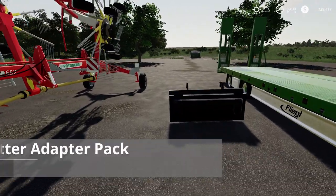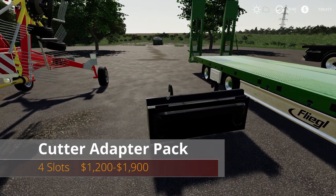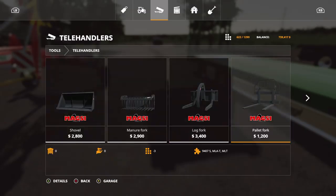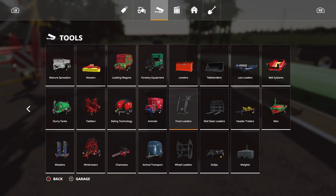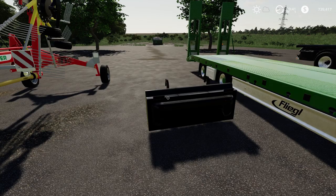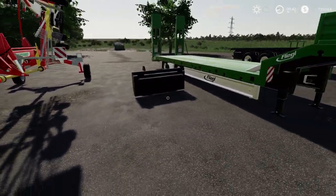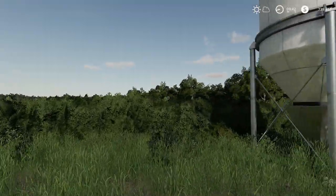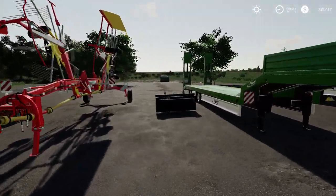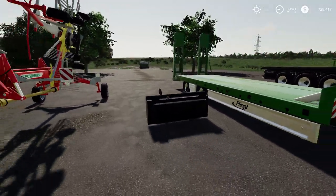Next is the cutter adapter pack — four slots, twelve hundred dollars. If you go to telehandlers in the store, the cutter adapter is right there, and there's also one in the wheel loader category for nineteen hundred. Basically, you put this on a telehandler or wheel loader and then attach your header, allowing you to move around faster and get over those pesky fences with small entrances. Definitely going to help with that.